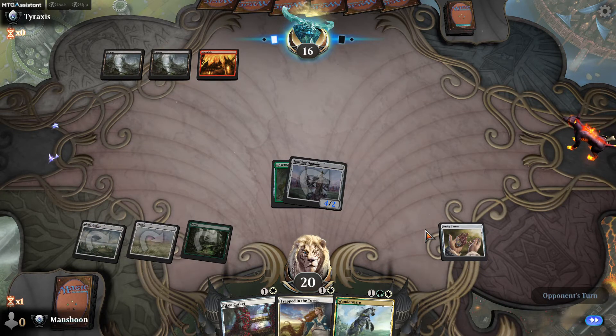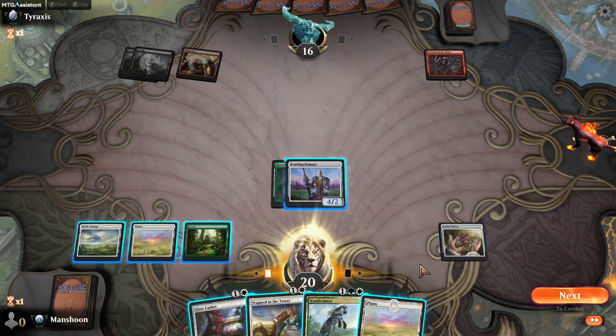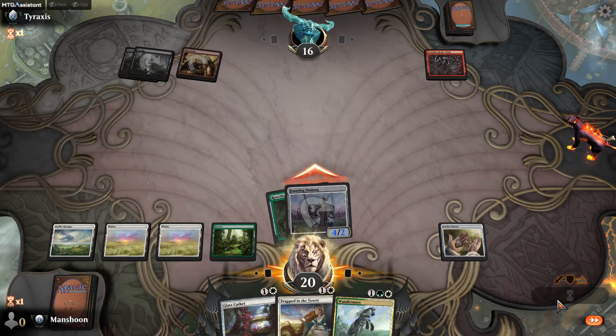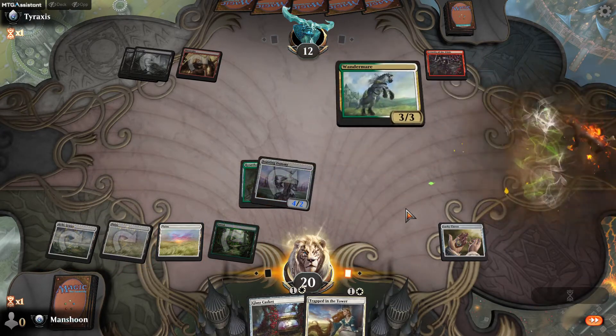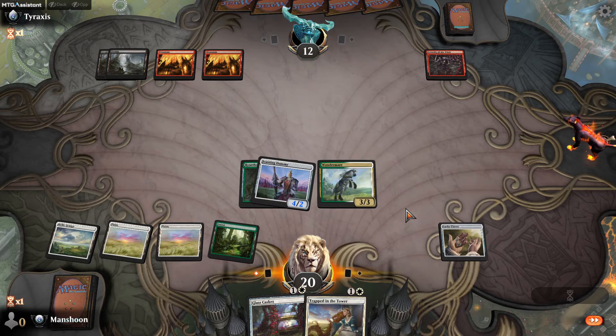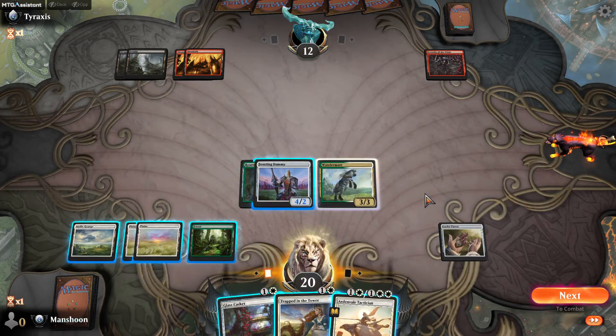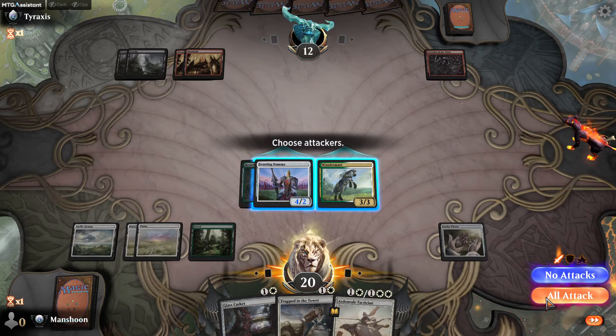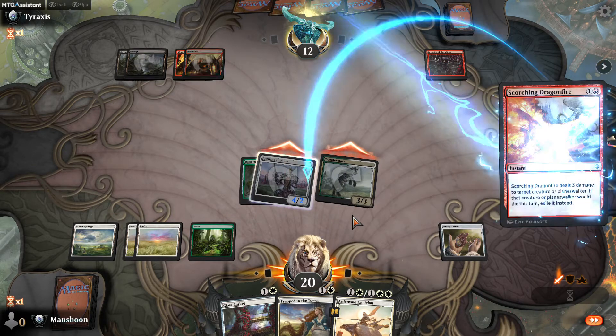If they just tap out I can probably trap whatever they play — I don't like playing that aggressively. A do-nothing enchantment is fine with me. I could... nah, I think that's not going to be worth it. Let's go Wander Mare — I'm sitting on two removal spells. That's an excellent one. I feel like I want to hold this guy to tap my opponent's things down. Let's go to combat — see if they have a response. Looks like they might not. We'll attack. They have a Dragonfire — that's okay.